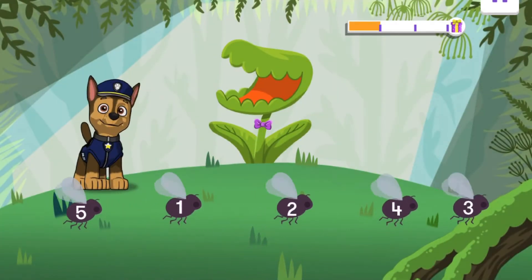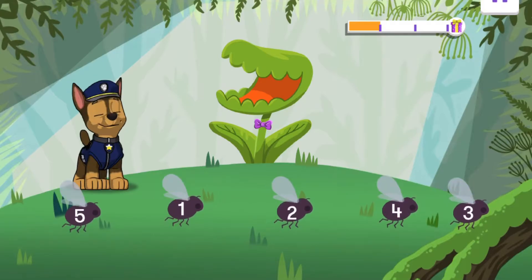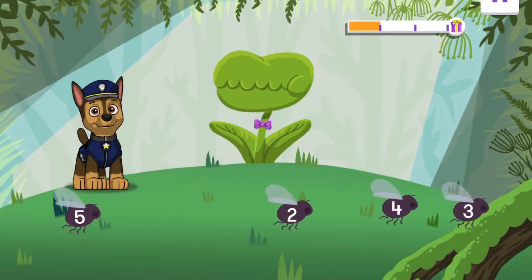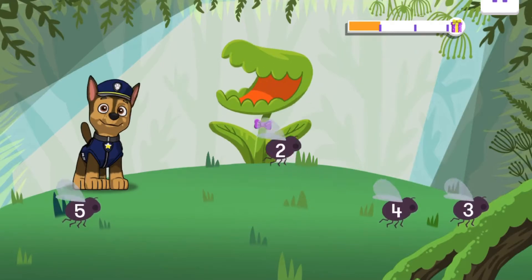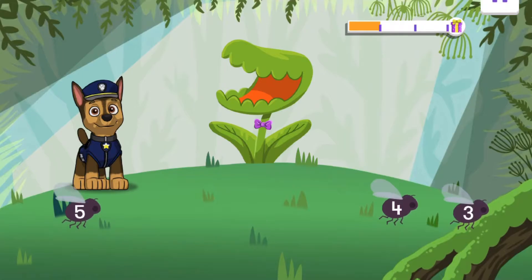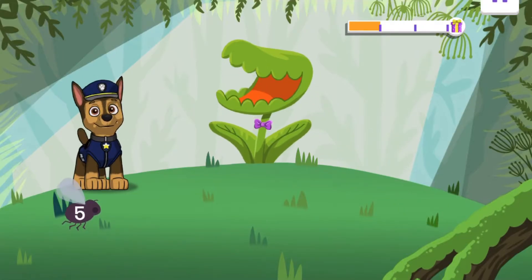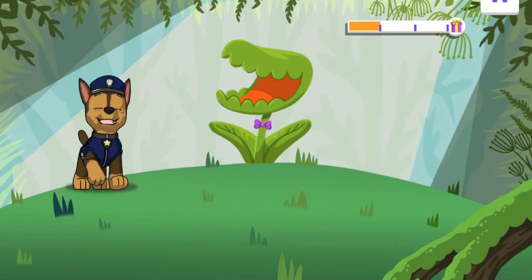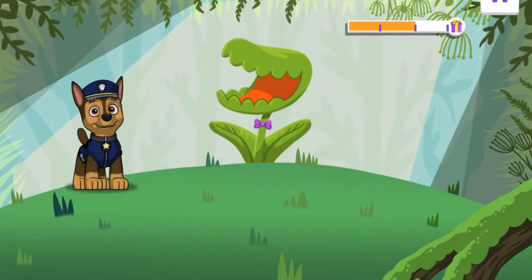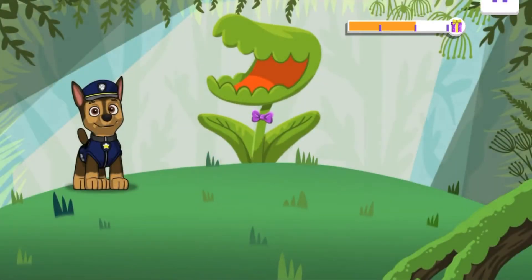Oh boy, this plant is even bigger! Swipe each fly and count from one to five. One. Two. Where's the three? There it is — three. Four. Five. Fantastic fly flinging! Say excuse me — that's disgusting. You don't burp without saying excuse me.